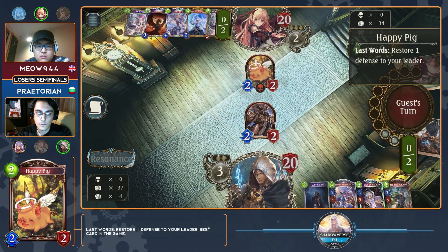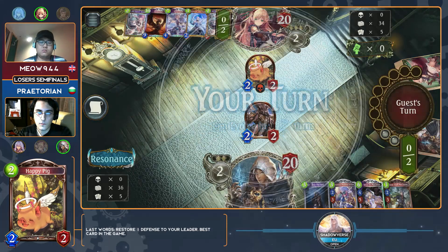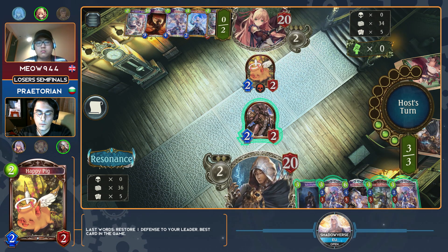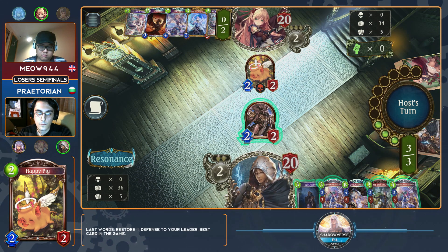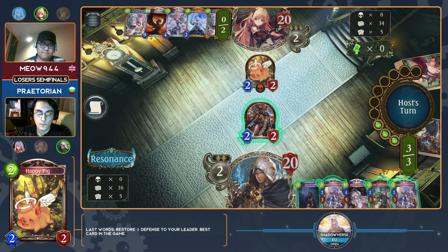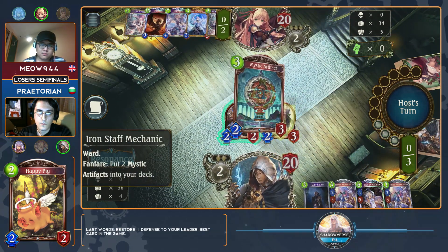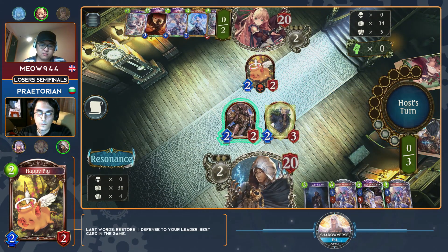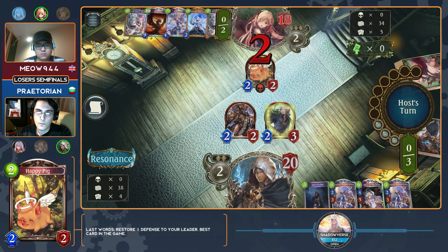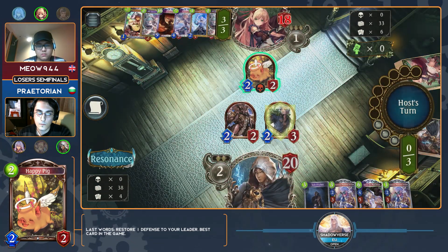This seems like a much more balanced hand to open up with — really good. Substitution will get rid of that Happy Pig very nicely. Not that it super matters because he's at max health, but it's just nice to be able to remove and swing face if that's the option you want. Removing artifacts at this point isn't that big of a deal because you already have the Deus Ex in hand, so you actually want to keep artifacts in your deck — you want to shuffle into it alongside Acceleradiums.